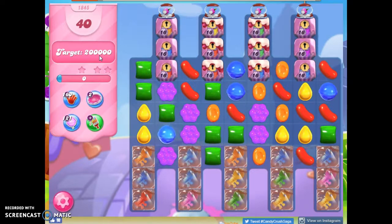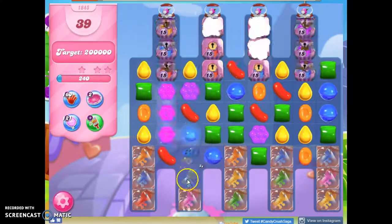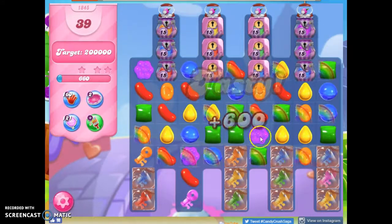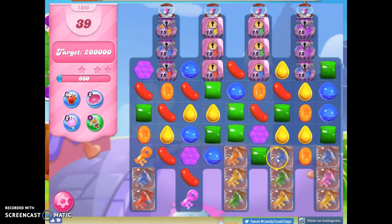Ticking time bombs mixed with color bombs is a great way to get those points, but right now my ticking time bombs are wrapped up in sugar chests, so I need to collect these sugar keys as quickly as possible, amidst all of the confusion of these chameleon candies that toggle back and forth between two different colors.